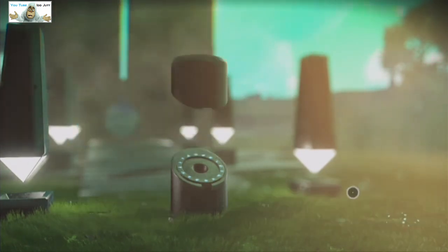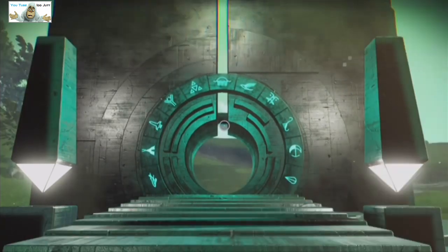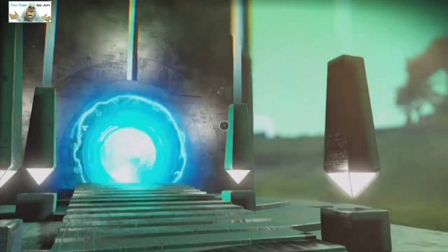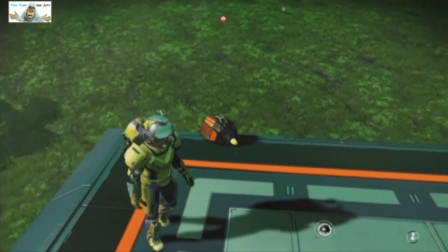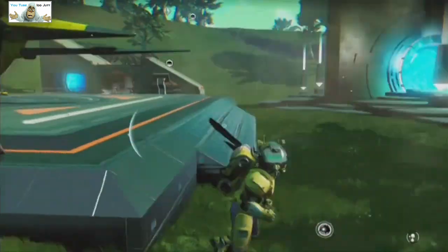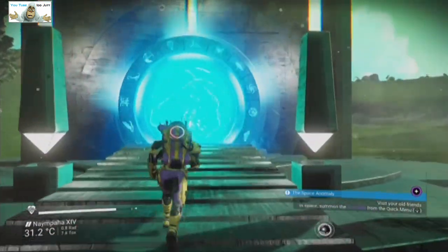Activate portal. We're just going to key in the sequence and we will be gone. We're going to save before we leap through, and then we're going to leap through. There seems to be a sleeping sentinel — is he asleep? Oh well, never mind. Let's be gone.